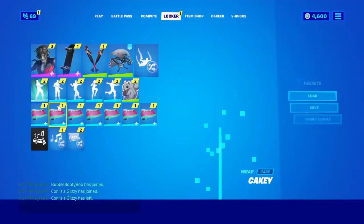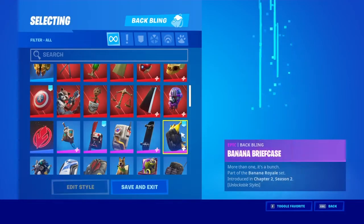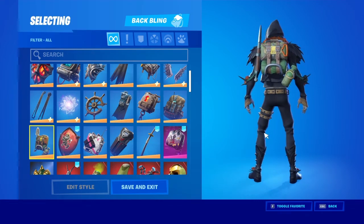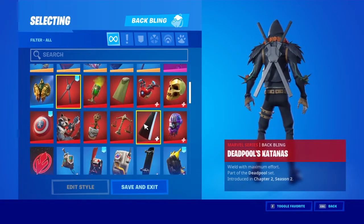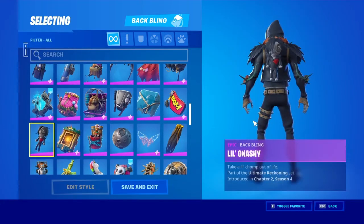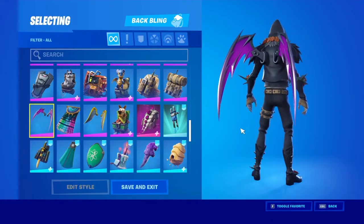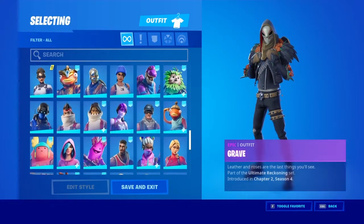Next up we got Grave — next to Ganache. Grave: this back bling goes very well on this. Devil's Katanas — nice. Ghost portal looks very cool in the green style, this back bling looks very cool. I've been spanned by this kid since I left this party. Next, the last skin — I forgot what it was called — Violet.